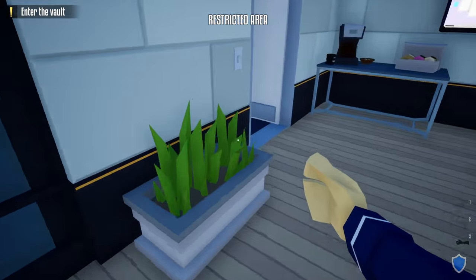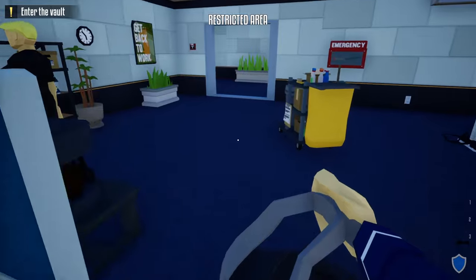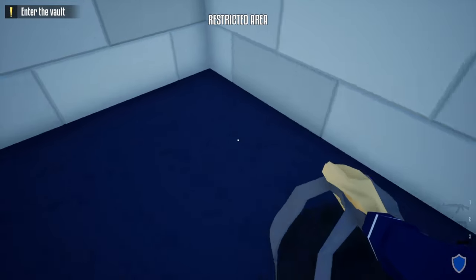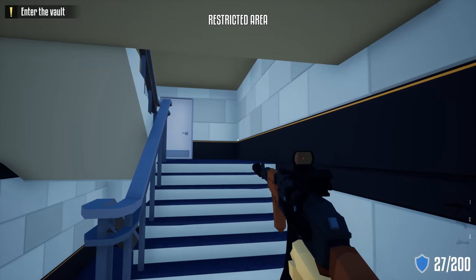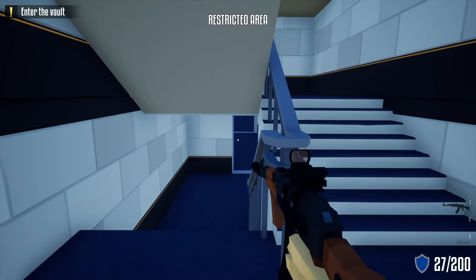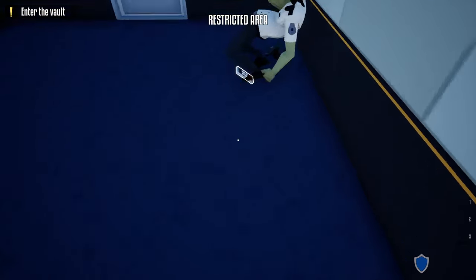Next, grab our duffel bag, head over here, take a right, head up these stairs. This is where you can take a breather — we're going to wait until a guard comes to this door and posts up right here. We're going to take him out, go back down these stairs, and do the check-in in the hallway. Once the guard enters the stairwell, take him out.